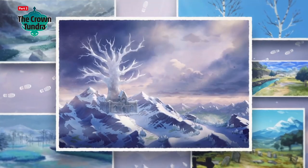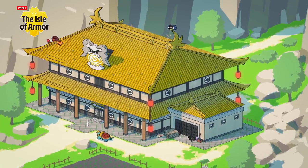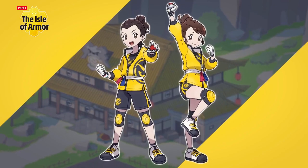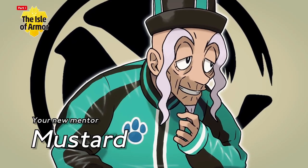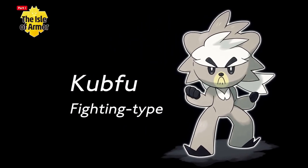Each part offers a different adventure. First, the Isle of Armor. There's a dojo for Pokémon battles on this island, and you'll take up an apprenticeship under the Pokémon Trainer who runs it. You'll also encounter new rivals among your fellow apprentices. The legendary Pokémon Kubfu will be found here.